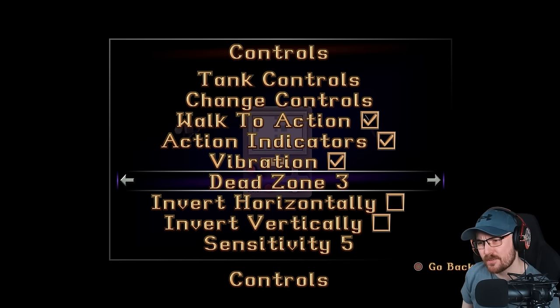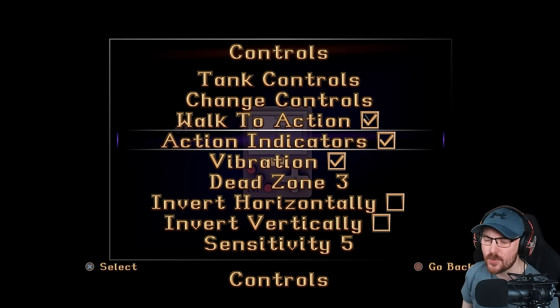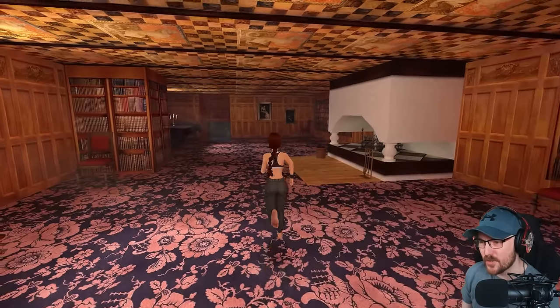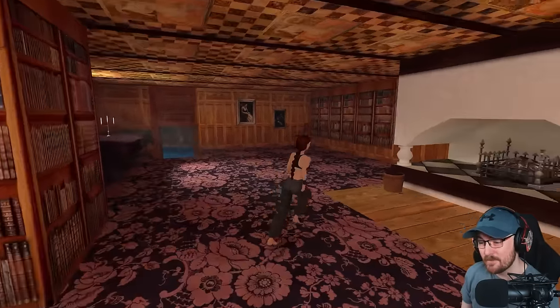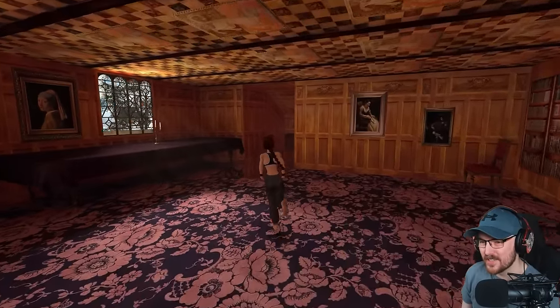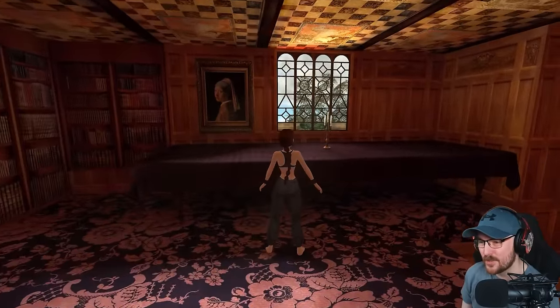I also think there are some options with action indicators, but let's explore the mansion. I'm even just using the D-pad to move her because it just feels right. You could use the stick as well. Oh, just look at the lighting through the window. And the jump — it feels great, it feels so good.